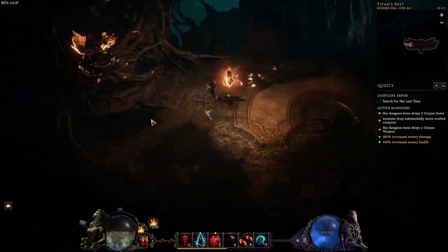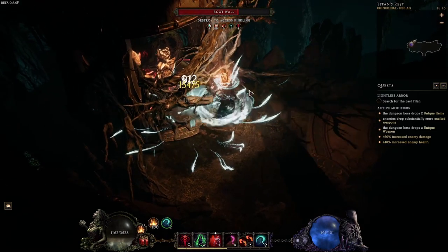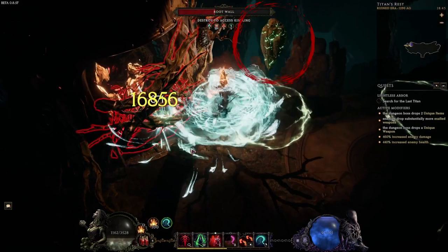Both kindlings are protected by a root wall which needs to be destroyed. The boss will frequently let boulders rain down across the platform. These are not super deadly but can overlap with other abilities.